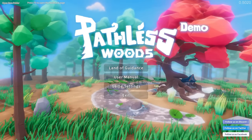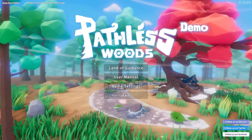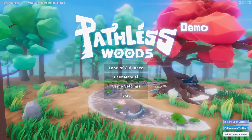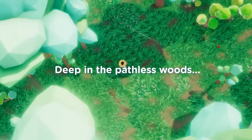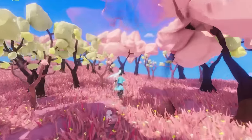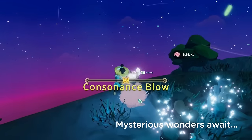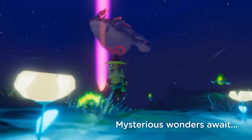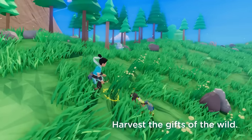There'll be a link down below in the description so you can check out the game for yourself. The creators of Pathless Woods are also giving away exclusive Steam keys to the full game, which is a perfect opportunity if you can't afford to buy it but really want to try it. All you have to do is head over to the Pathless Woods Twitter page — link in the description — for a chance to play the game for free.